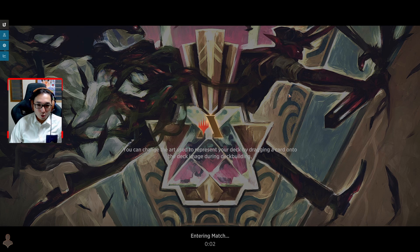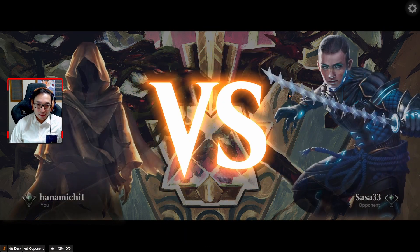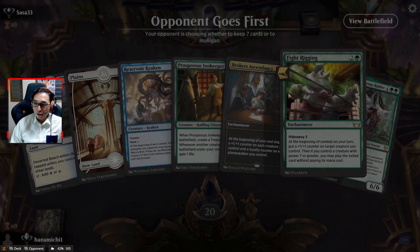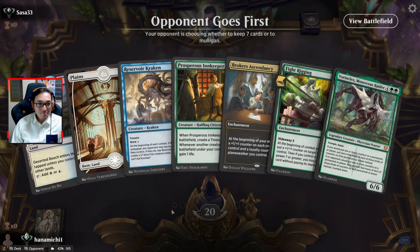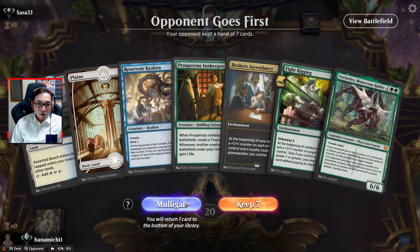So I just had a very short game with a mono green where they made a bad attack and then conceded — and I was just talking away and I look over, it just wasn't recording. Alright, we are on the draw.